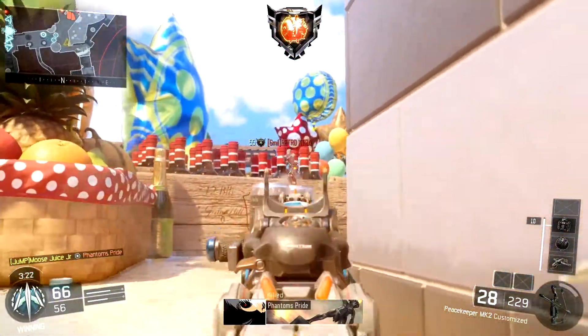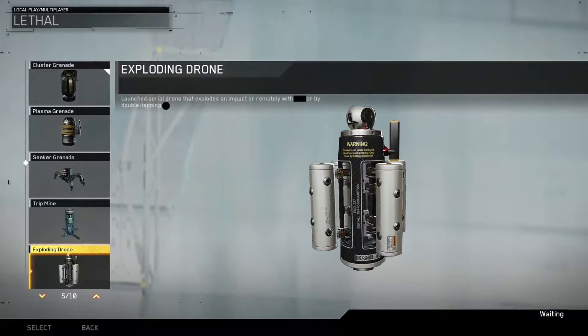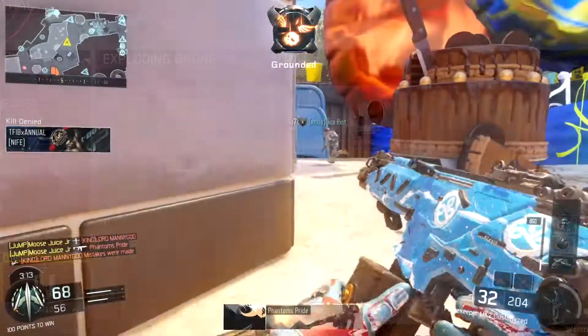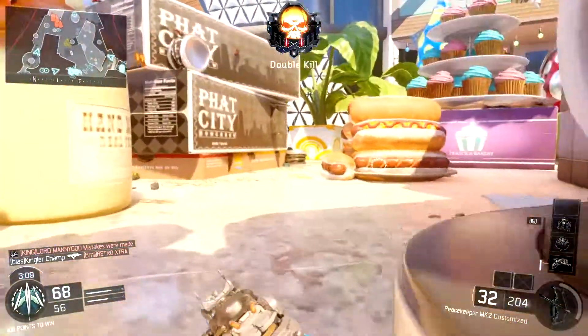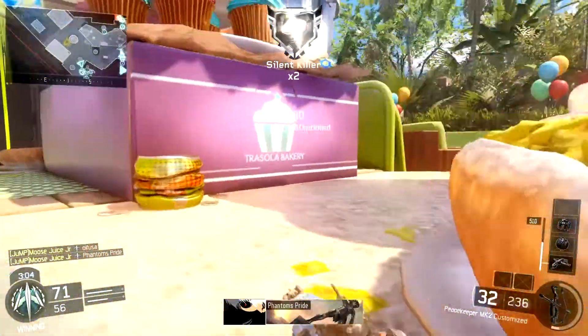Halfway through our list, we have the Exploding Drone. This is a launched aerial drone that explodes on impact or remotely. This thing is going to be crazy — it's going to be like a floating C4. There's no other way to explain it besides floating C4.